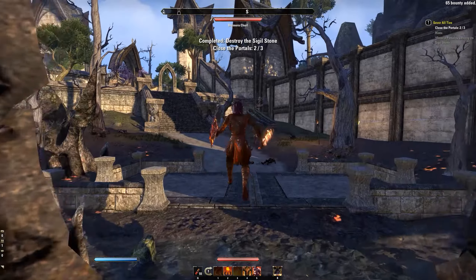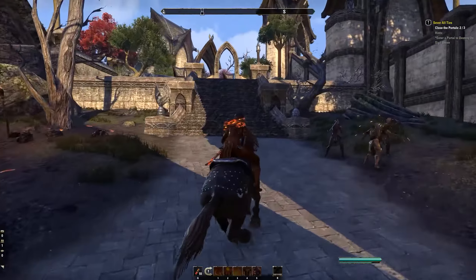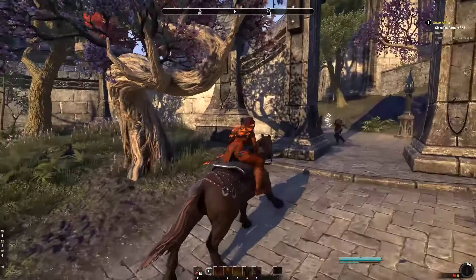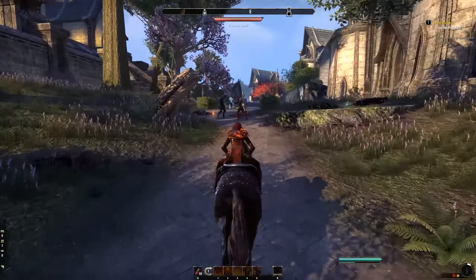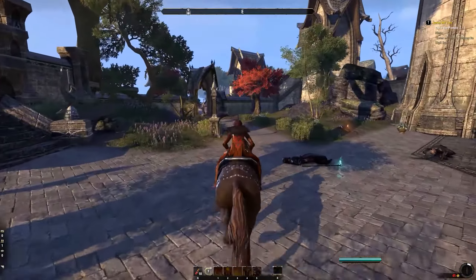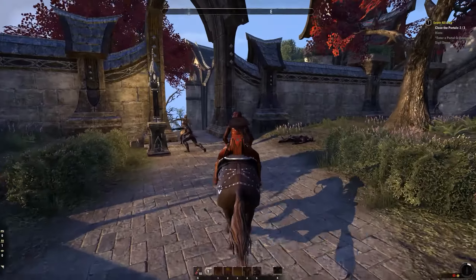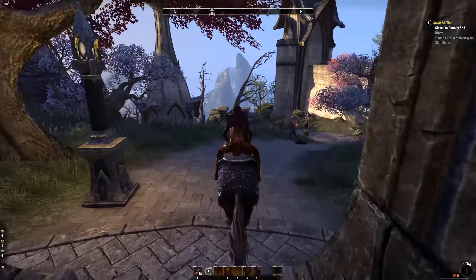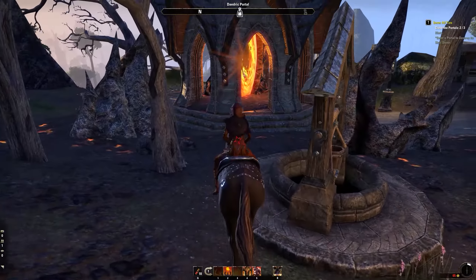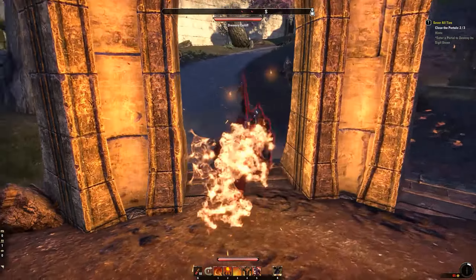We're back again with the water. Final portal is at the other side — I guess there's a third one in the same place. Who knows. Get out of my way, you guys are blocking it. The fact that you can run into NPCs and get stuck on them can get quite frustrating — they're just in the way and I want them to move, but you can't always control these things.